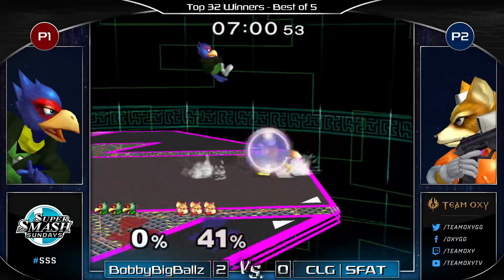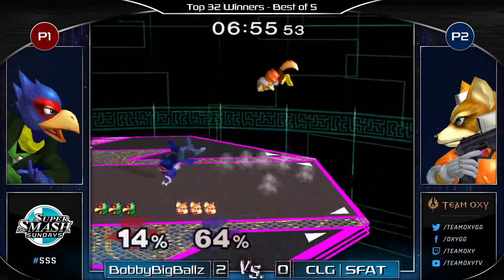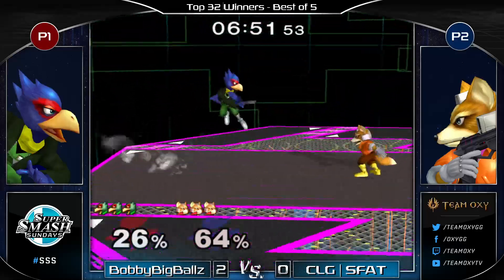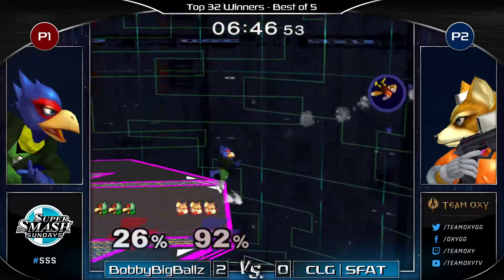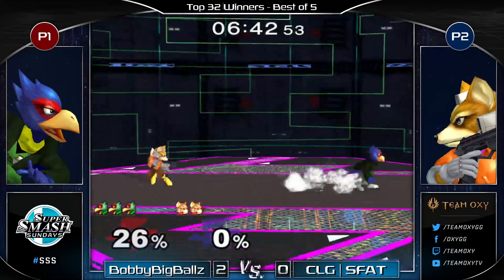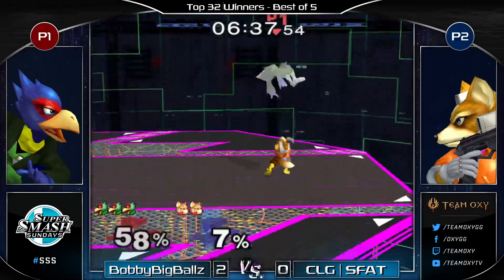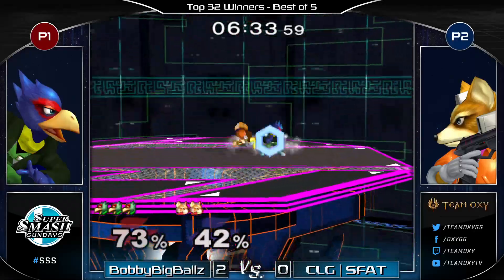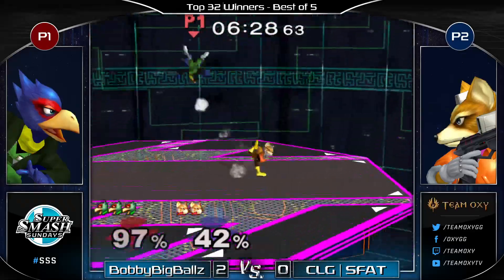Before he would full-hop down air as a panic option; now he's full-hop down airing as a choice option. The mega Christmas — that was it! Squid has talked a lot about laser side-B being unreactable — shout outs to Santi! The rules have reversed: S Fat's the one who just did a ledge-hop aerial and gets forward smashed for it. A little uncharacteristic as S Fat normally has the confidence to ledge dash every single time — looking a little shook.